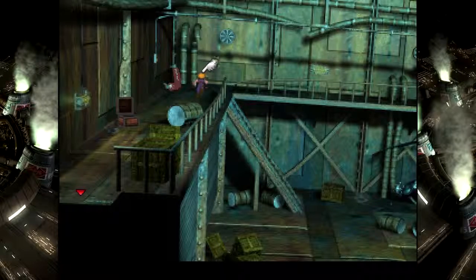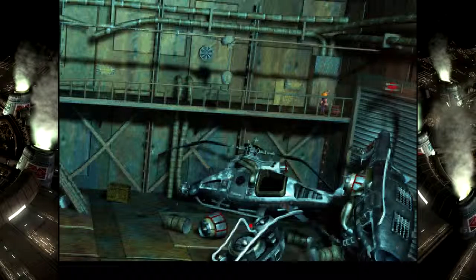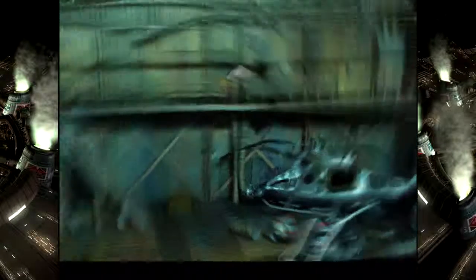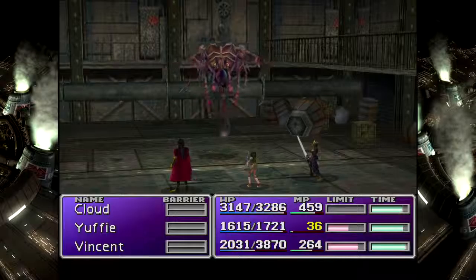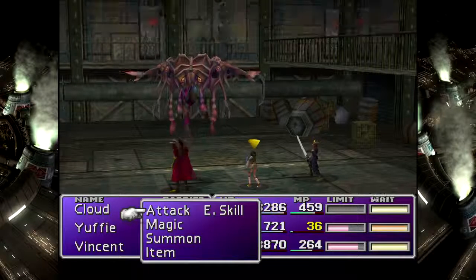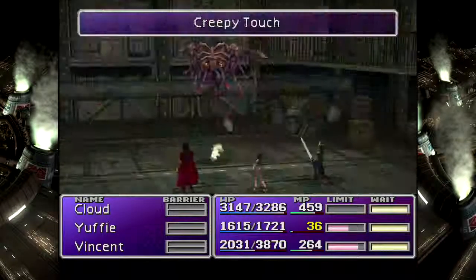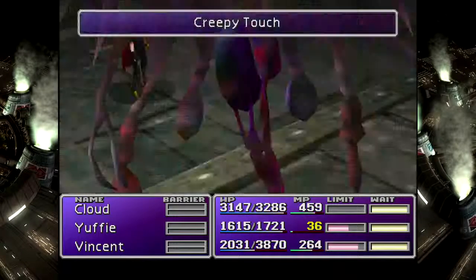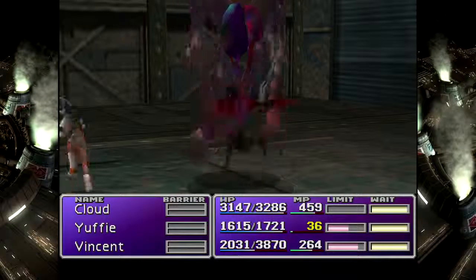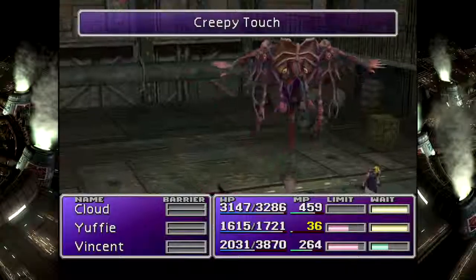Another Megalixer! Anything over here? Yes. And I see that Materia down there. And a Spirit Lance - that's another weapon for Cid. I thought there was another really important one here that I haven't yet seen. Wait - did it just counterattack? It did. Let's get out of here, because that seems like it probably inflicts a status effect.